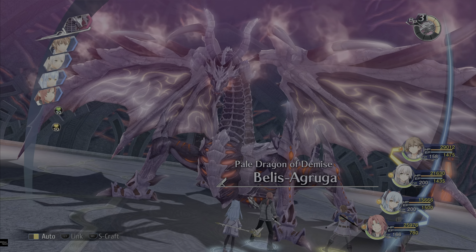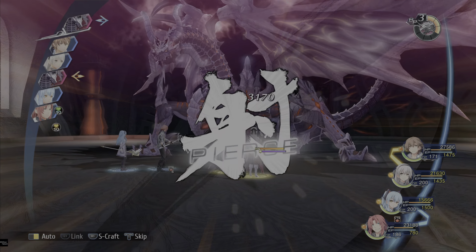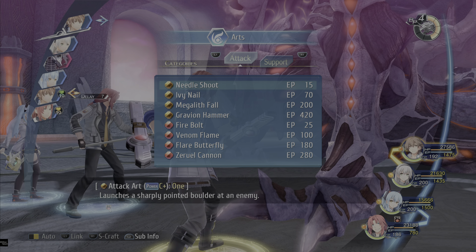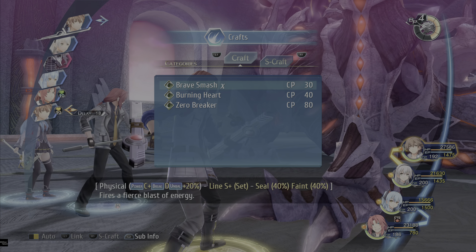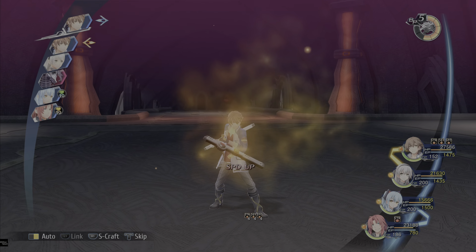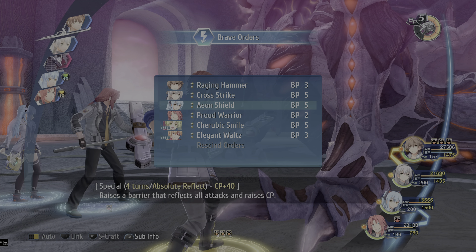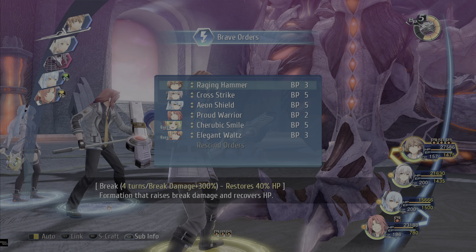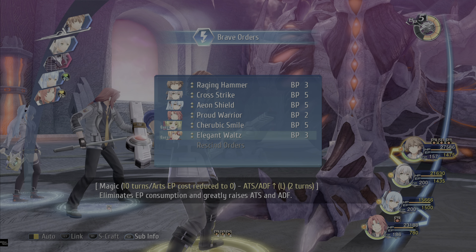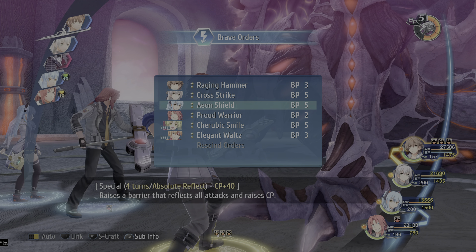All right, here we go with Lloyd's team. This one's tough. I remember this dragon being magic space-like. Let's go. What you really want to do — let me see here. I would say get the Aeon Shield up. I really want to get some break damage going. What is critical on?